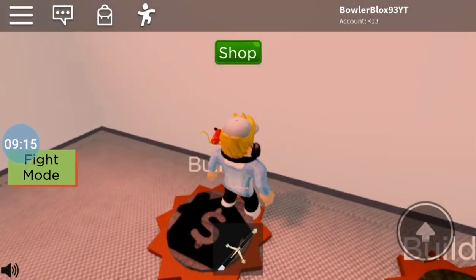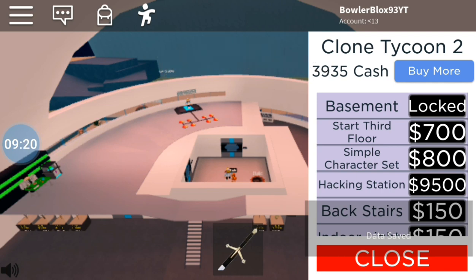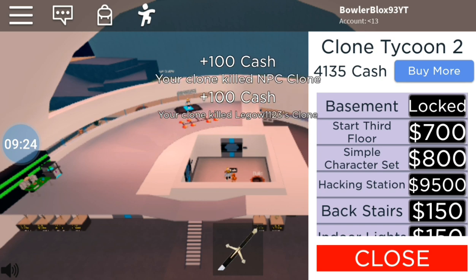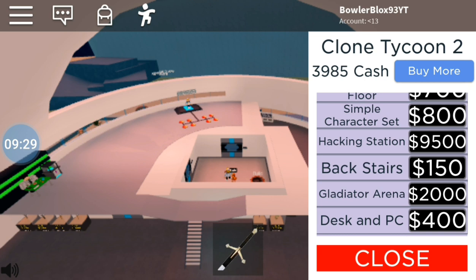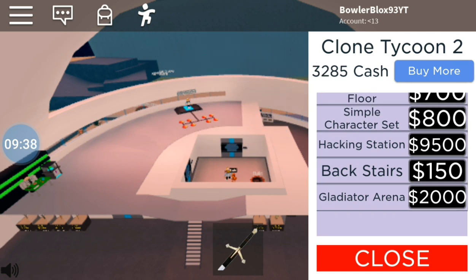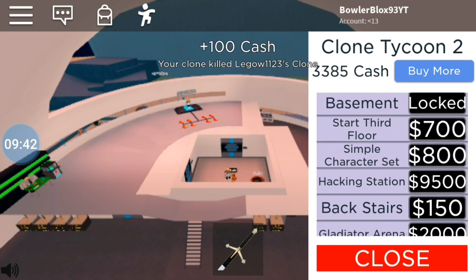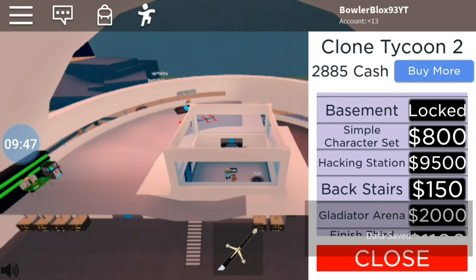What do we build? There we go — simple character set, no, I don't want to change my character. Wait — back stairs, indoor lights — yes, I would like some lights please. Gladiator arena, desk and PC, egg chair — yes. I think I'm going to save up for the hacking station. Other than that, I want to get the third floor, then I'm going to go attack some people.